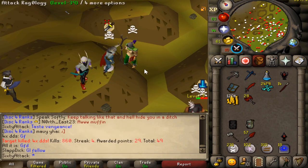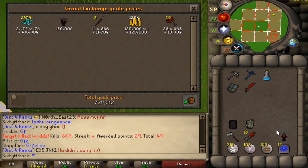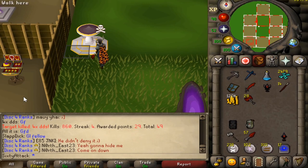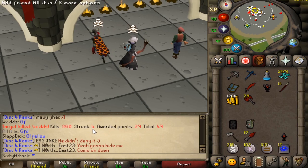Yeah it's pretty much everything. Loot is 730k, not bad actually. He had 436k in revenant ether — what? We got 29 points for that. What for though, I don't get it — maybe it's because I was on a streak or something, like four kills in a row.